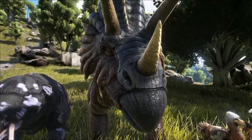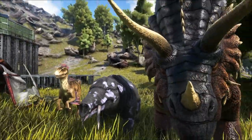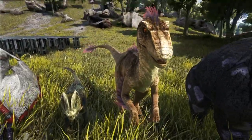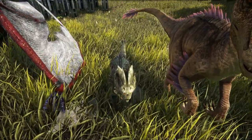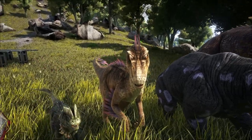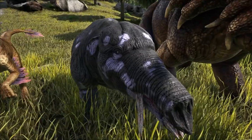For berry gathering, you can replace the trike with an iguanodon or a stego. You also want some kind of base defender — something you don't care about dying. That's why dilos are fine; you can send them off to die. A good raptor you can ride around is always nice to have for quick movement.